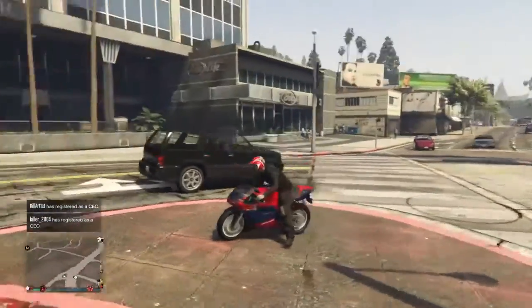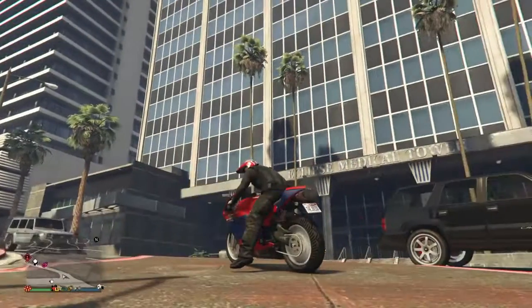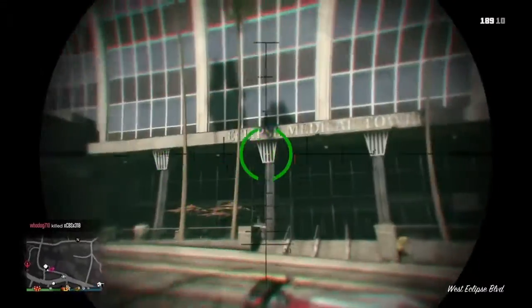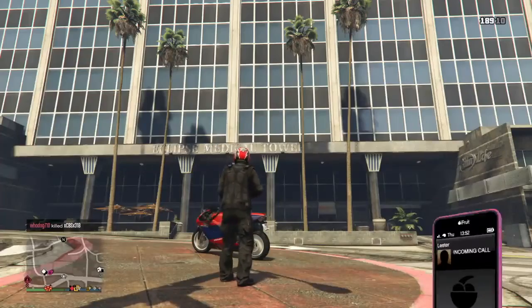What's going on guys, it's the Jogger Nader here. Today I got you guys a brand new GTA 5 glitch — this is actually a wall breach glitch. What you guys want to do is get over here by the Eclipse Towers, which is an apartment tower, and also by the Eclipse Medical Towers.